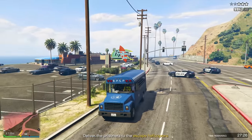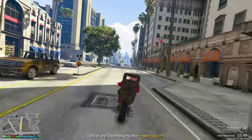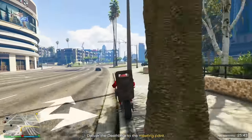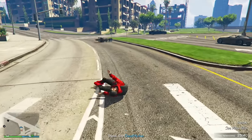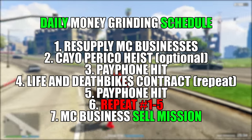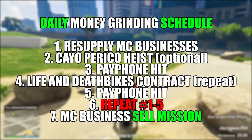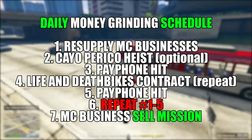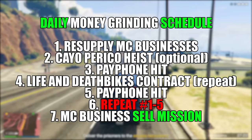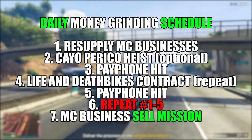In addition, you can farm other activities like payphone hits, as those are still really good money-making methods whether they're on bonus or not. It's usually my recommendation as a constant grinding activity while you utilize other money bonuses in the game. So let's say you just logged into GTA Online for the day: start by making sure all of your MC businesses are resupplied — that's where the master control terminal comes in handy since you can buy supplies without visiting each business. Then complete a Cayo Perico heist if you'd like, or jump into a payphone hit. While that's on its 20-minute cooldown, farm a few Love and Death Bikes contracts until it's time to do another payphone hit, and rinse and repeat until your businesses need to be resupplied or your product needs to be sold.